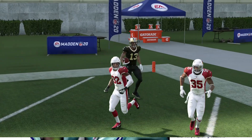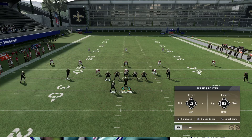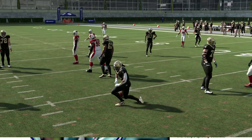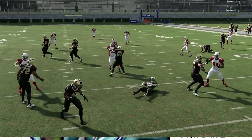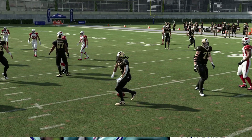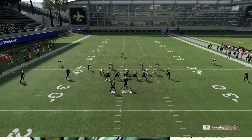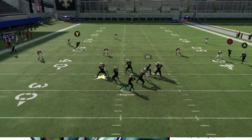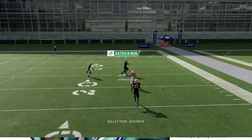You're going to have to lab this version of beating cover three if you want the one-play TD, because you're going to have to get the timing down. What I've noticed about this play — even play action in general — slide protecting doesn't work and double teaming doesn't work. So it's hit or miss. You just wait for the timing and throw it over the top, and that's a one-play TD.